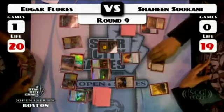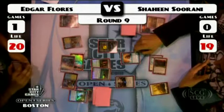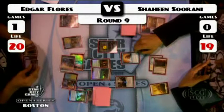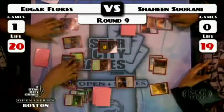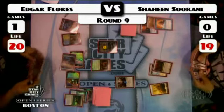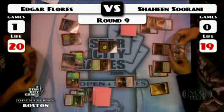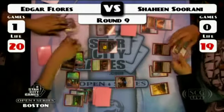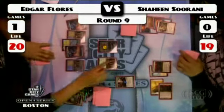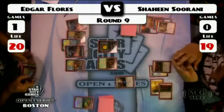There's a Squadron Hawk. Mana Leak from Shaheen — does Edgar have another Spell Pierce or does he even care at this point? He's got an active Jace. Pass it back over, figuring there are probably better things to fight about down the road. So there's a second Tectonic Edge. He does have Day of Judgment, but also the Divine Offering for the sword as it comes down.